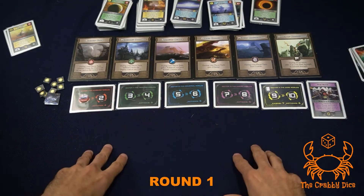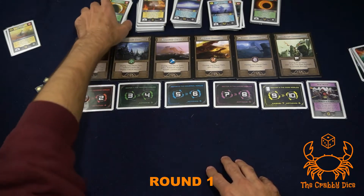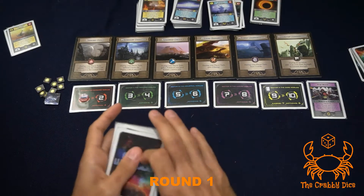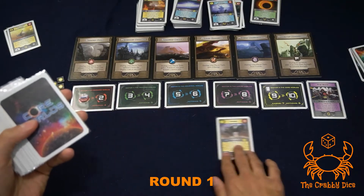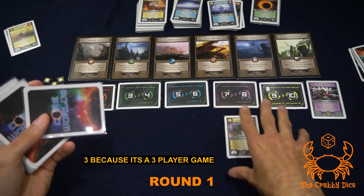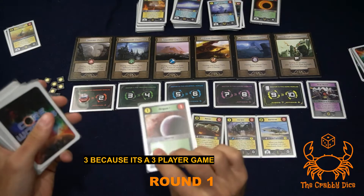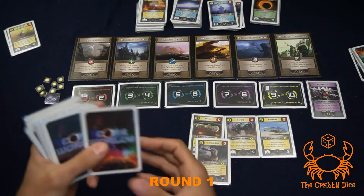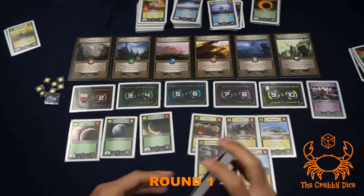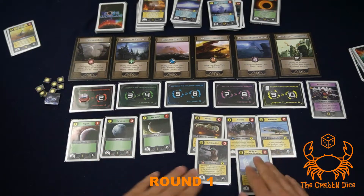Now let's set up the initial display of cards. For each round you use the decks above - for the first two rounds you use the one deck. Again, it's always players times two plus two, so eight cards. You need at least three of each type: tactics which are blue, units which are yellow, and worlds. I flip over cards until I have at least three of each type - we got to eight cards and have at least three of each, so we're fine.